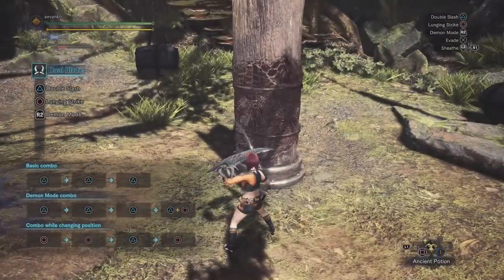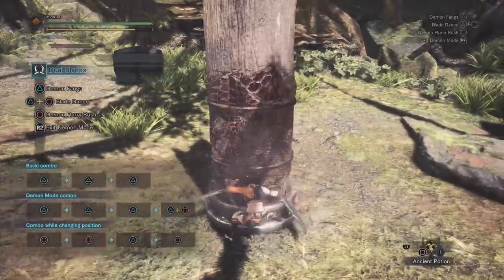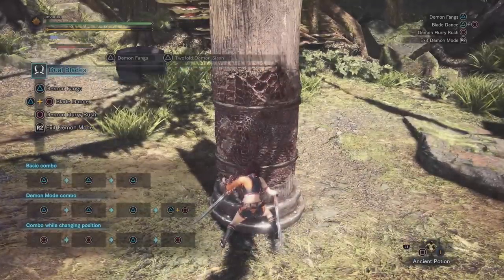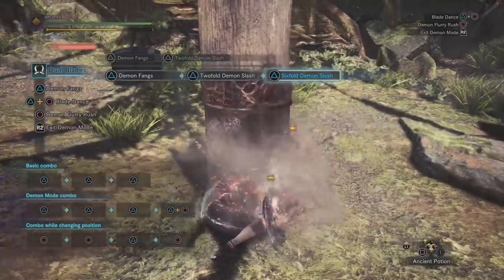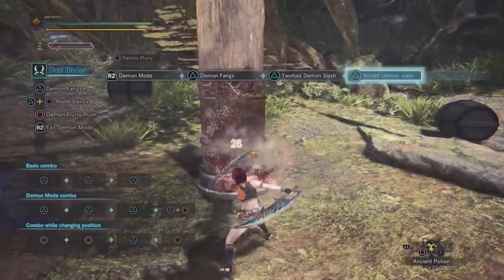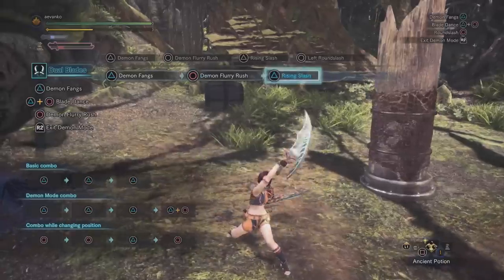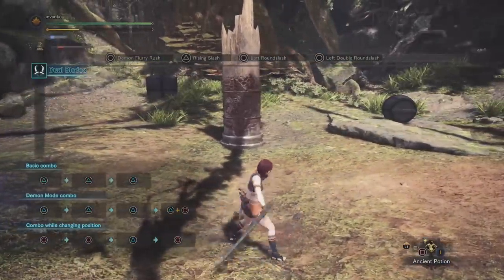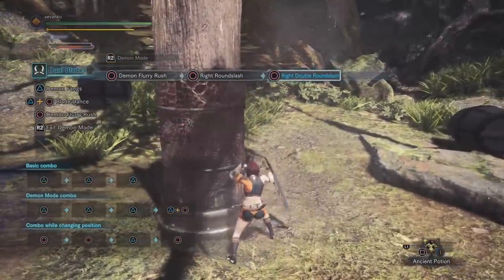The triangle combo is also upgraded in demon mode. Press triangle once to do the demon fangs, then press it a second time to do the two-fold demon slash. The finisher on the triangle is really important in demon mode — it's called the six-fold demon slash. This not only does a lot of damage but also fills your demon gauge by an incredible amount if you land that final hit. The circle button after a slingshot now also gets a second round slash if you press circle a second time. This is the highest hitting move the weapon has, so if you're in the face of a monster, this is a great move to use.